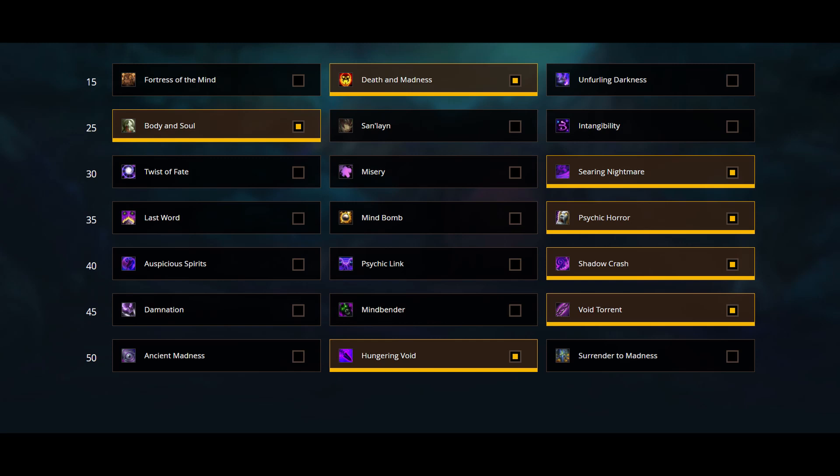Second row: Body and Soul, usually the way to go, just like in single target for the same exact reasons. But if you do choose something else, make the most out of it — choose what you feel most comfortable with.